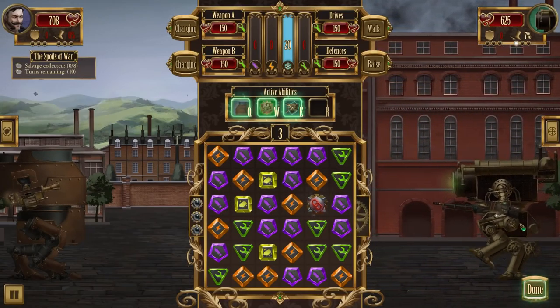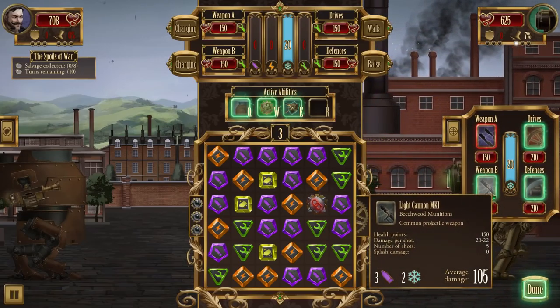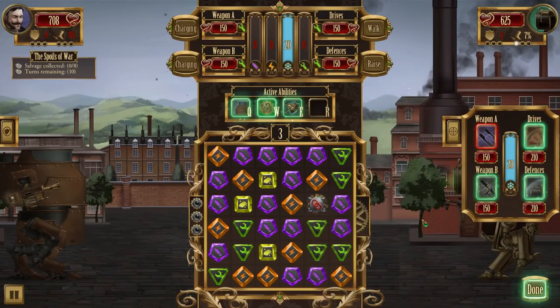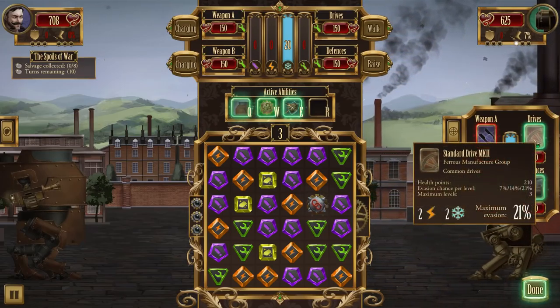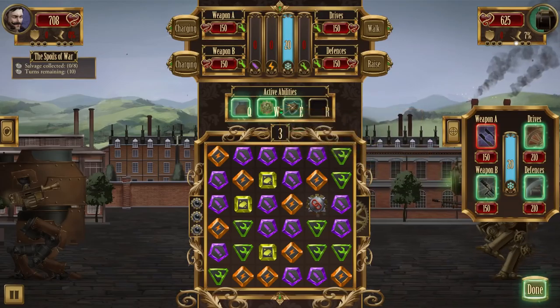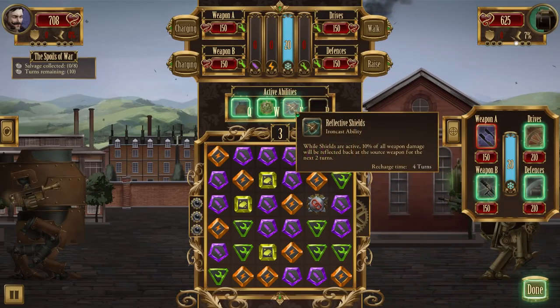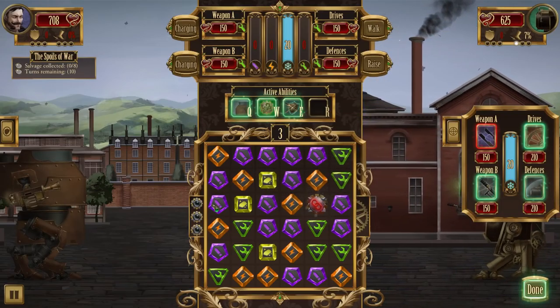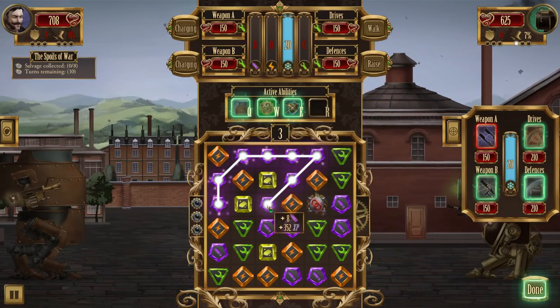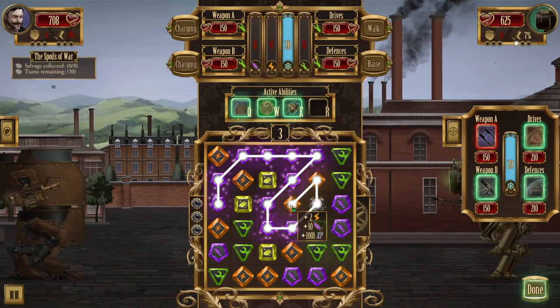That's an interesting-looking iron cast — very interesting. 22 hundred. Shield 39 is max, 21 is max — wow, this one seems to want us to start off with lots of damage. I approve. Let's get the lots of damage, shall we, and also a little bit of power.